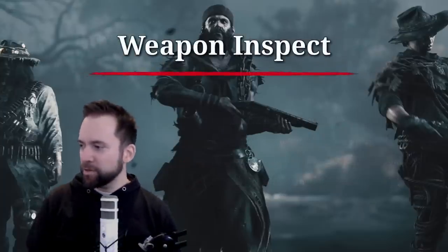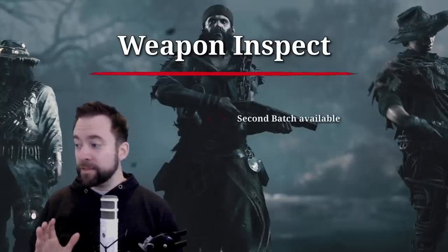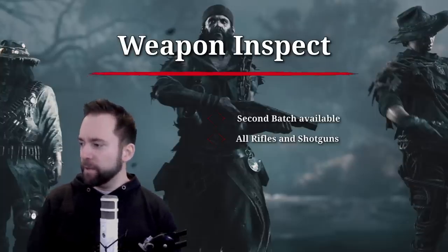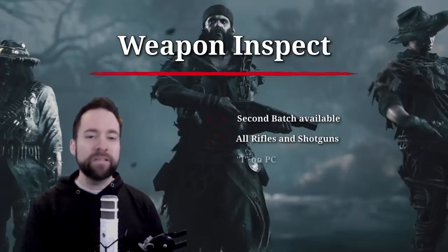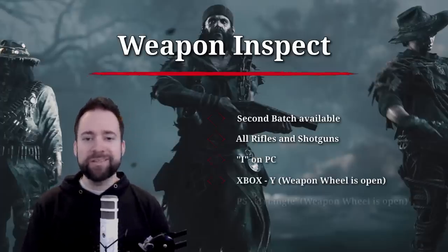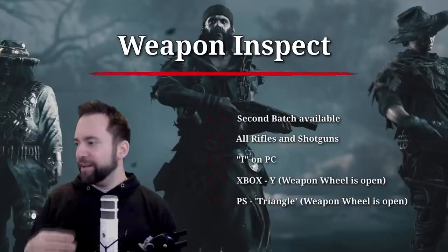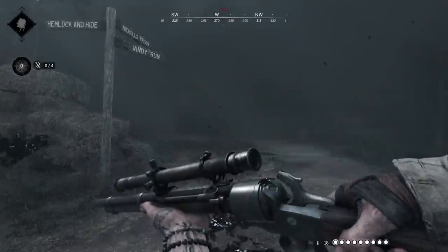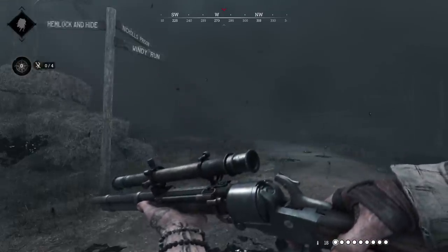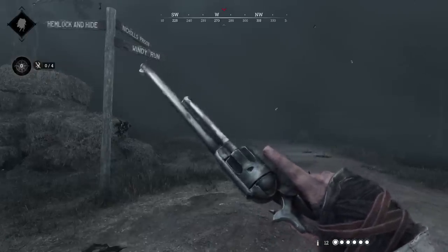Weapon inspect gets a second batch — still not everything, but now all rifles and shotguns can be inspected. The hotkey is I on PC; with Xbox it's Y when the weapon wheel is open; on PlayStation it's triangle when the weapon wheel is open. I already liked it with the throwing knife — I think that's its best animation. If we get an inspect for the beetle and we can't scratch its chin or give it a little pat, I'm going to be disappointed.